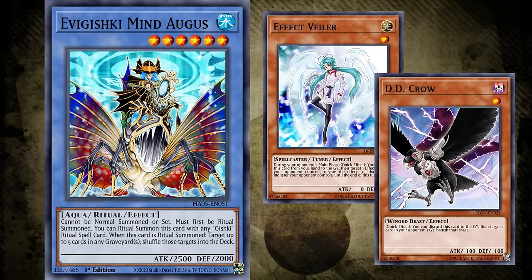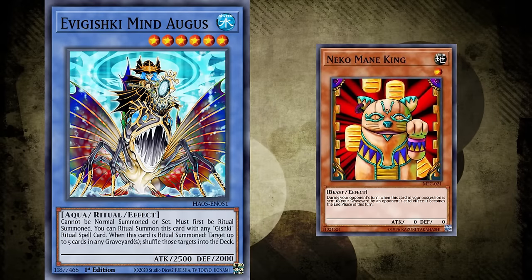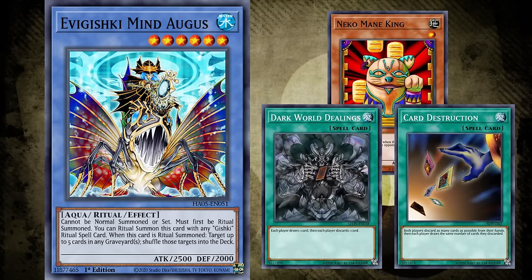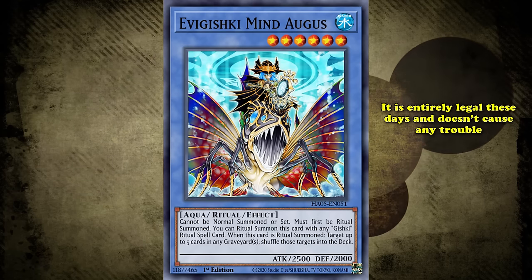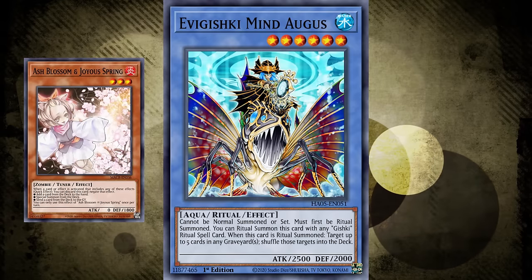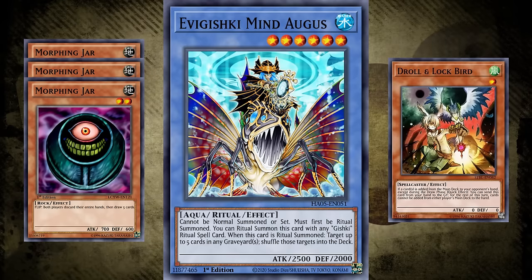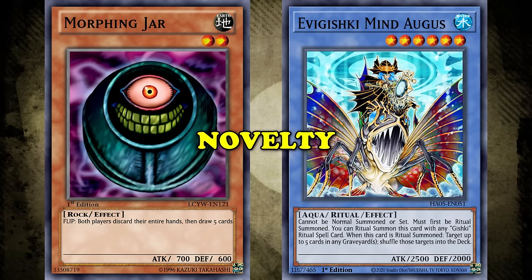The issues with this deck are more or less the same that modern attempts at Empty Jar face, perfectly illustrating why deck-out strategies can never be that impressive. Since the loop involves both you and your opponent drawing through your decks, your opponent will have to play through every single hand trap they've got. Back in the day, you were limited to Effect Veiler and D.D. Crow, but these were often more than enough to stop the FTK. One notable player even cited a singular copy of Necroface as a silver bullet against the deck. This kind of strategy is completely non-viable today due to the overabundance of hand traps, and that's also why people say Morphing Jar can come back to 3 in today's metagame. From here, this win condition became more of a novelty than anything else.